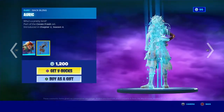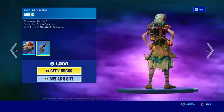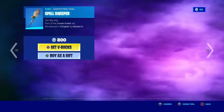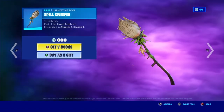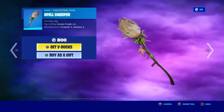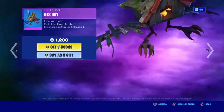The Baby Yaga skin with the Auric back bling — I hate this skin too. The Spell Sweeper and the Hex Hot glider.